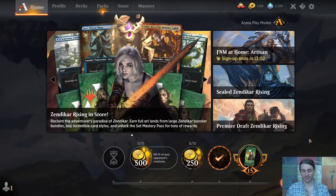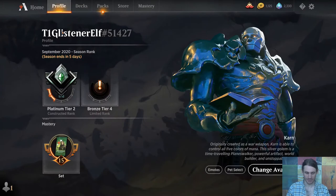Hey everybody, 2unglistenerelf here. I'm going to be playing some MTG Arena, a few different things. Ethanim at Home Artisan is up, so I will absolutely sign up for that, and it'll be pretty similar to the deck that I'll be playing in Rank today. My rank right now, as of when this is being recorded, it says season ends in 5 days, and I'm at Platinum Tier 2. The closest I've gotten is Platinum Tier 1, just one away. And then I had a disconnection issue. I hate getting disconnected. That's why I hadn't played Rank seriously until this season.